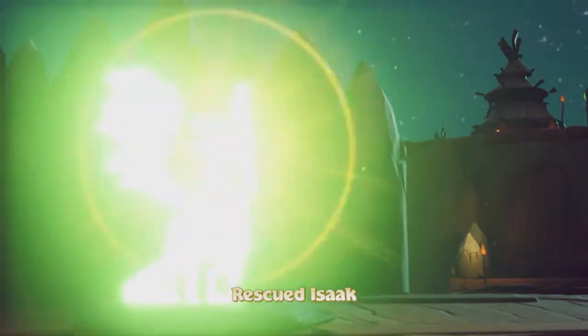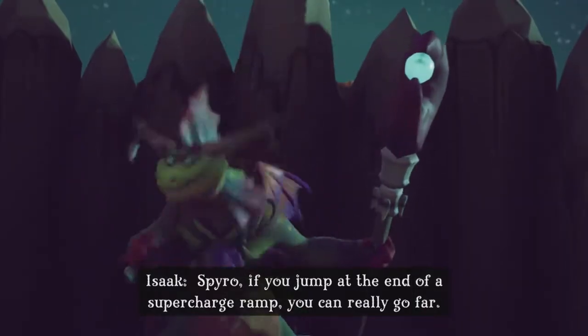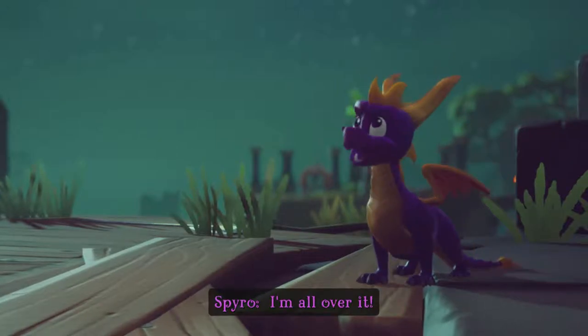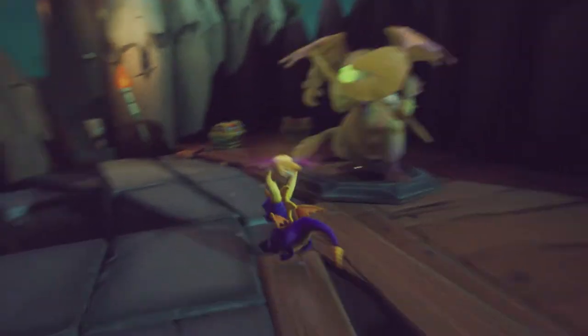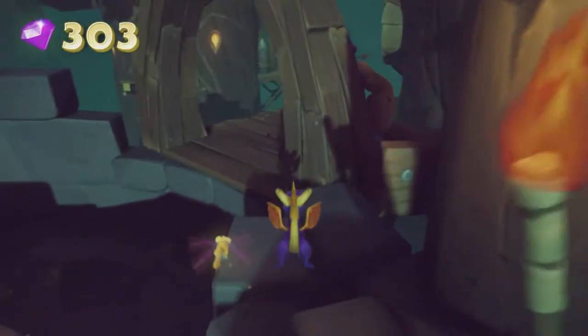It's Isaac. Spyro, if you jump at the end of a supercharge ramp, you can really go far. Yeah, I know — I'm all over it. I've been doing that a whole bunch at this point. I had to do that in the previous world to get to this world.